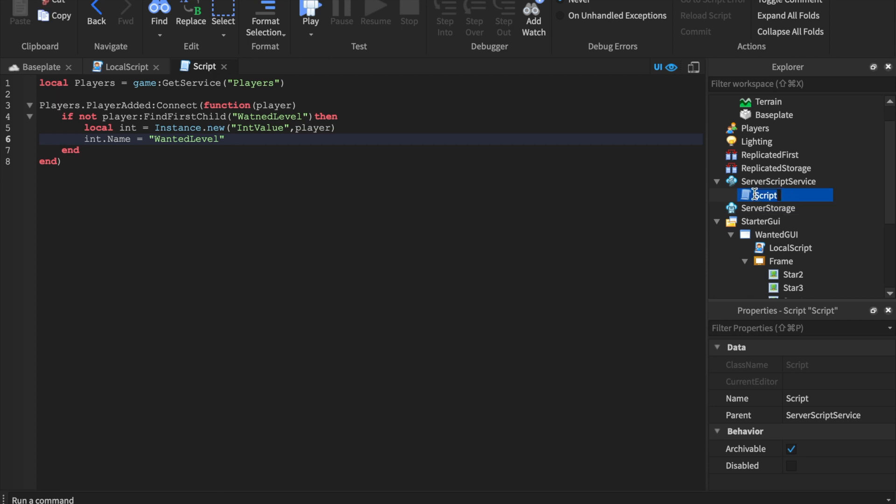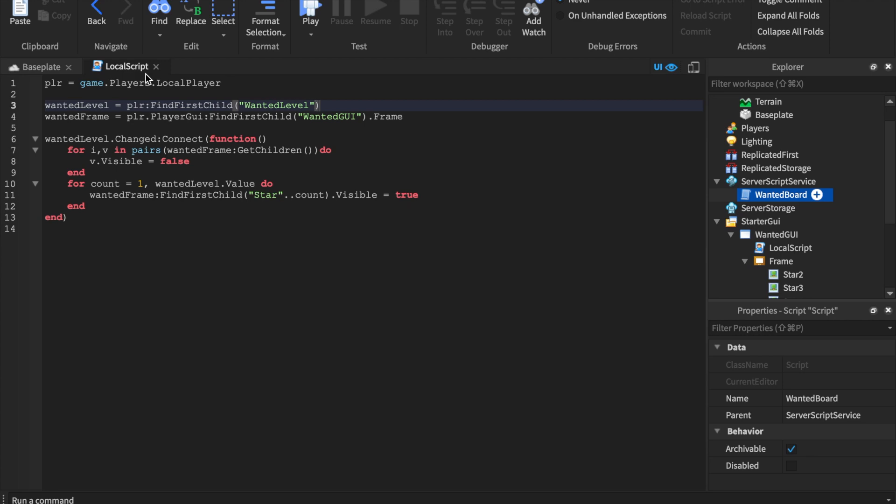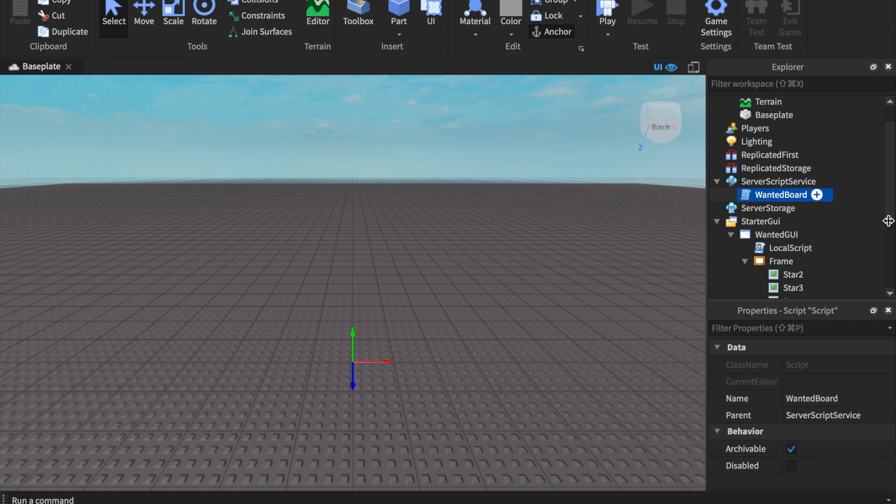Let's name this script 'wantedBoard' so you can see what script you're editing. We now have everything we need. The next step is making a simple script to give our player a wanted level.